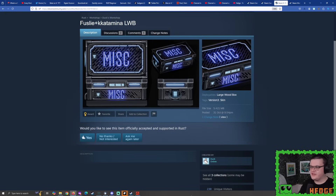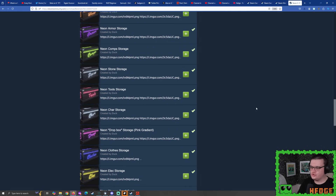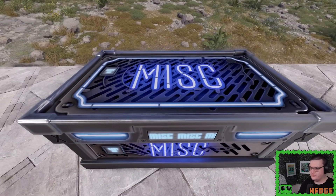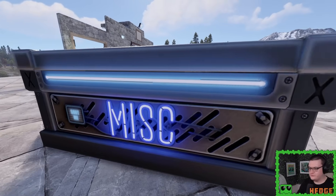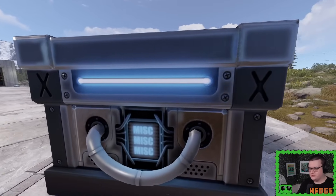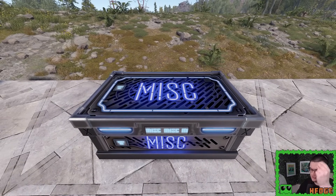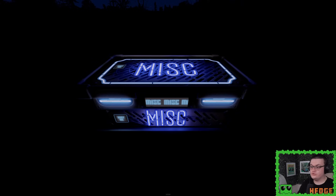For our last deployable skin, here we have Fuseli and K-Catamina's large wood box. Some of you are probably thinking this looks a little familiar. If I navigate over here, you might figure out what you're thinking of — yes, this is the Neon Storage collection produced by Mr. Duck, and this skin is also produced by Duck. So technically you could look at this as a brand new Neon Storage skin — the Neon Misk Storage. It's like a much more updated version; Neon Storages were introduced back in 2021 and Duck has definitely improved. This is given away for absolutely free — just watch two hours of either Fuseli or K-Catamina on Twitch.